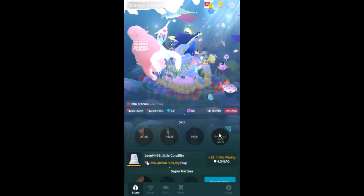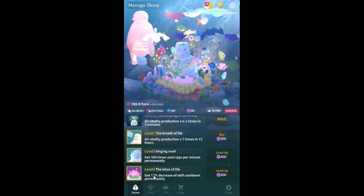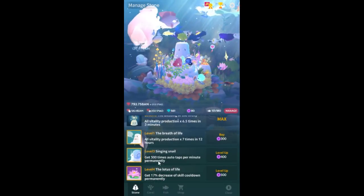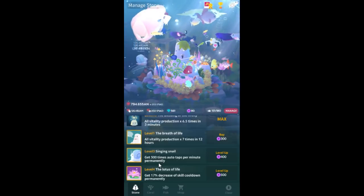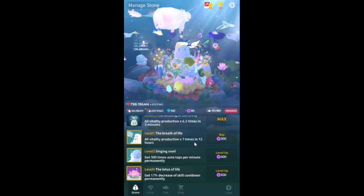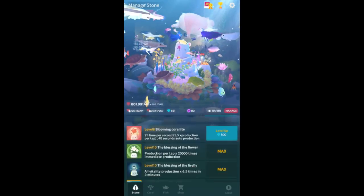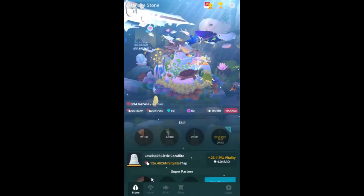The Lotus of Life is still useless garbage though, because it doesn't reduce the Adwatch recharge. So basically buy it once for visuals and otherwise ignore it. The Singing Snail is actually really good. And the Breath of Life is not an artifact — it's not really a passive upgrade, it's a temporary thing. It's basically Spirit of Life but way more expensive, so just ignore it.